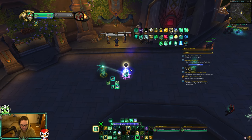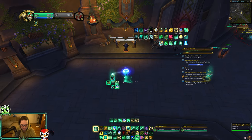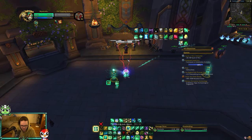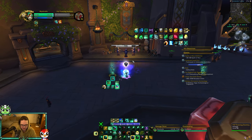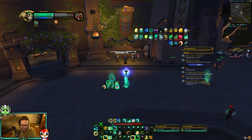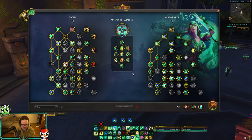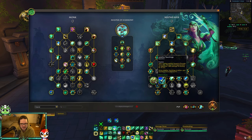The healing rotation for hybrid: get your Renewing Mist out for Chi Harmony, any instant Vivifies you can, channel soothing mist into Thunder Focus T, Enveloping Mist, then go for a Rushing Wind Kick to get healing from Crane Style, then crackle. If you're using Zen Focus T you still have crackle time left to get the full channel on two to three people. However, I don't think this build has enough healing compared to the Jade Empowerment and Jade Fire Teachings caster build.